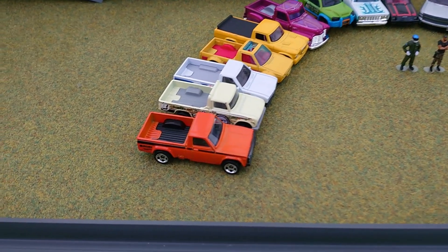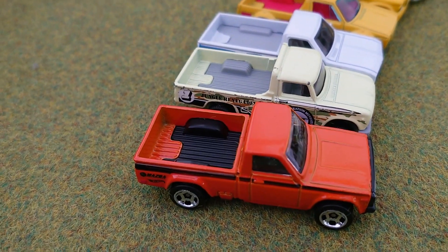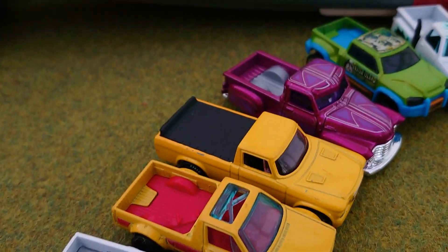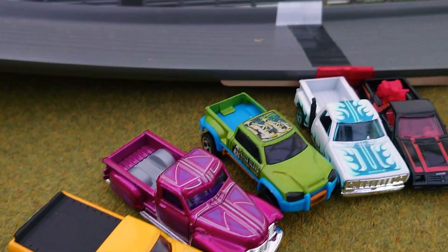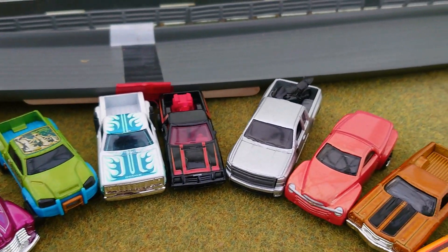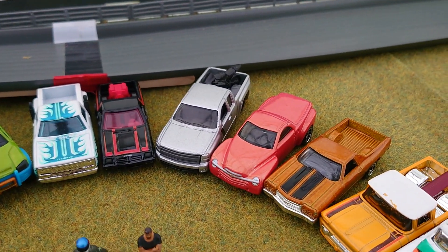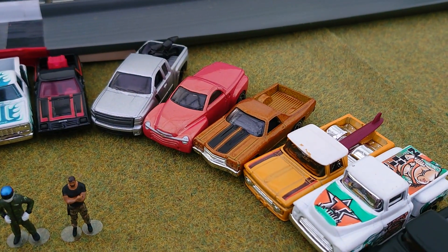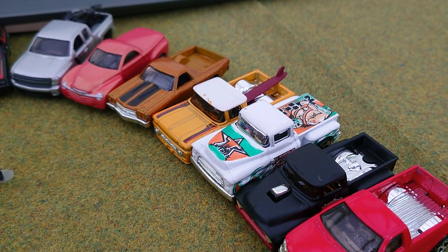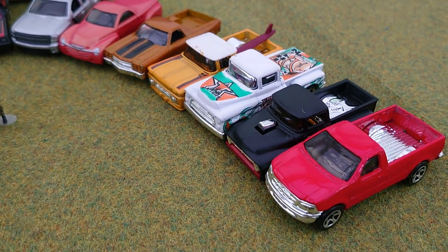So here they are — the 16 that have been selected: the orange Mazda Repu, Nissan, the Datsun, the Volkswagen, the Studebaker, the pink Latroka, the white little red wagon, the Dodge Rampage, the Chevy Silverado, the other Chevy, the Chevy El Camino, the one with the surfboard, the one with the nice custom work on it, and the two Fords.